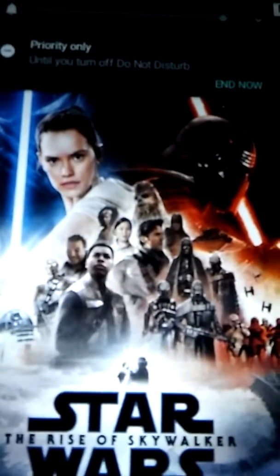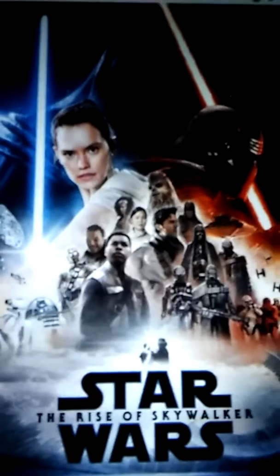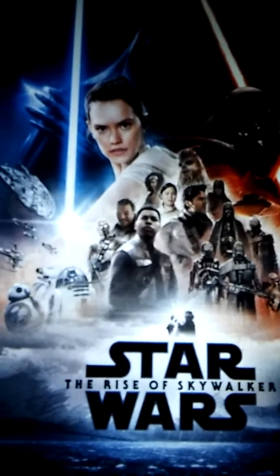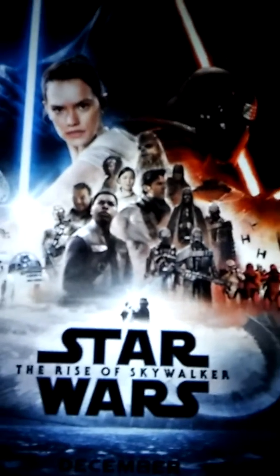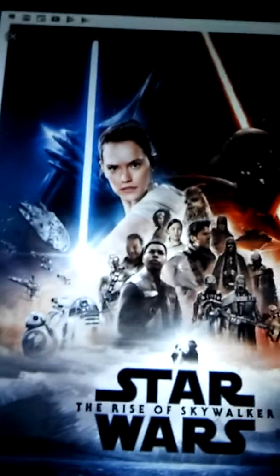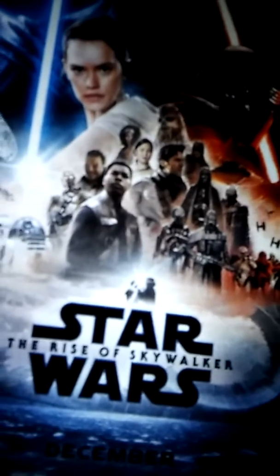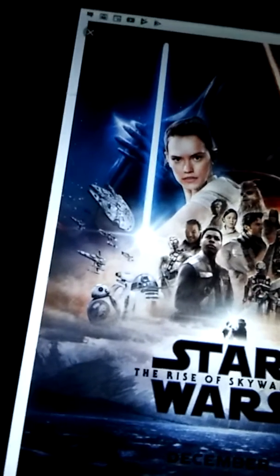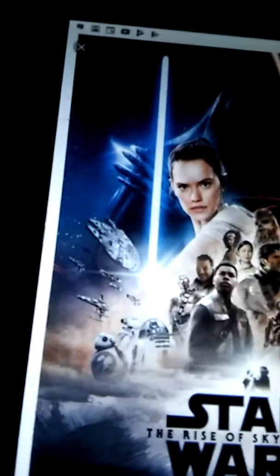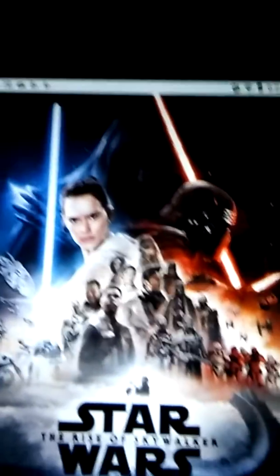On the Resistance side, we got Chewbacca up top, Poe Dameron, and two mystery characters whose names we don't know. Down there is Lando Calrissian — he's back in the spotlight again with a new outfit, looking pretty good. Rey, R2-D2, BB-8, and D-O are right there too. There's also what might be a Dianoga or something — I'm not too sure. The Millennium Falcon is flying in the background along with X-wings.